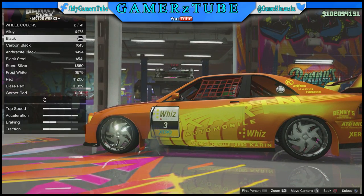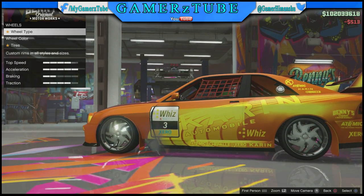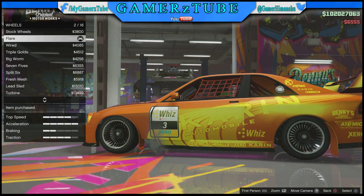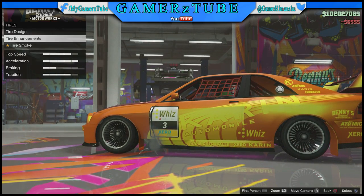Go to the tire color and choose this black tire color. Then go back and select these Flare wheels. Go back out.